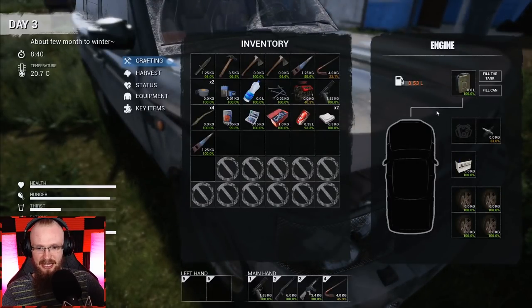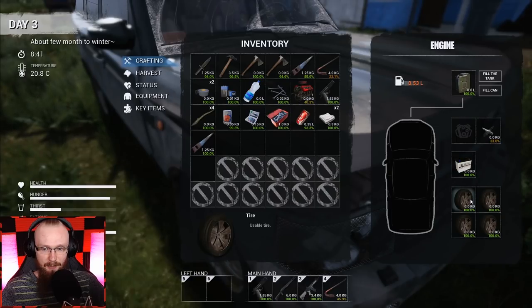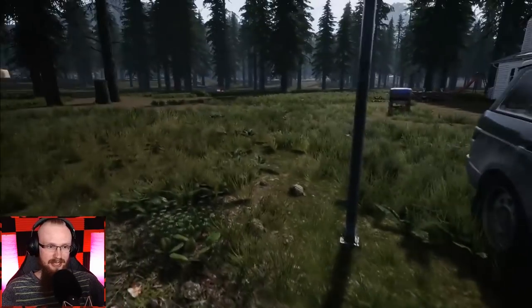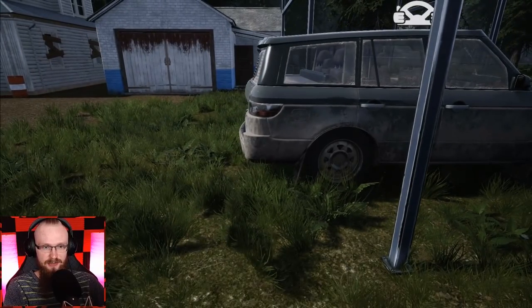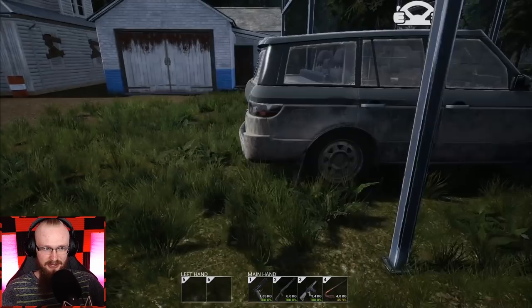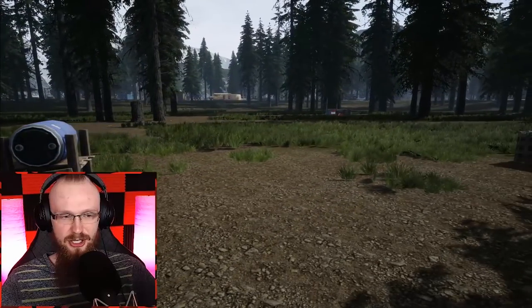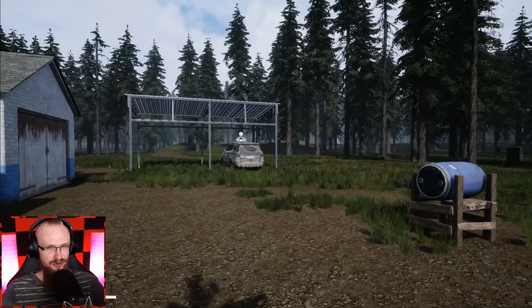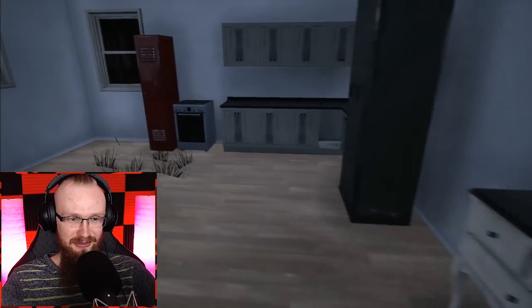Today we're going to be assembling this car. It's been quite a while since I played this game, so hopefully I haven't forgotten everything. The only thing left is to put the engine inside and we're done with the car. I also believe I can take everything from this car and move it to another car — there's a truck somewhere outside. A lot of you left awesome tips about how to move lockers and place them inside the truck to have almost infinite storage space.